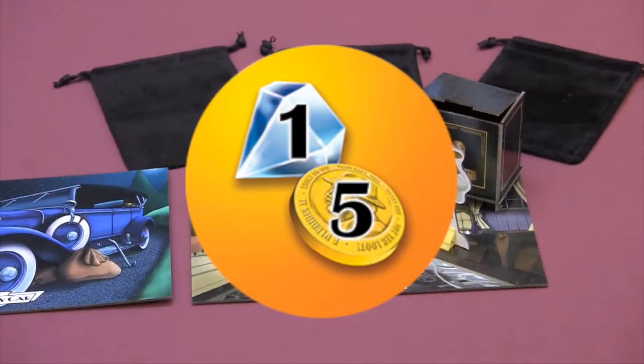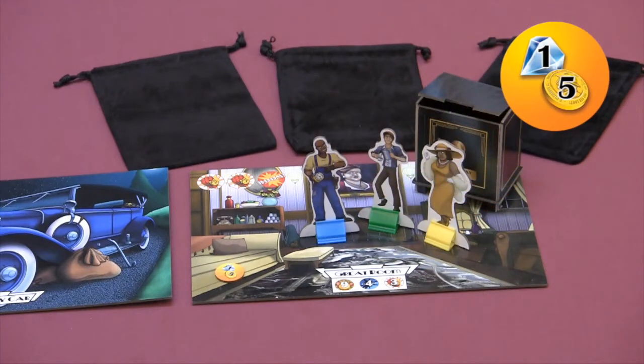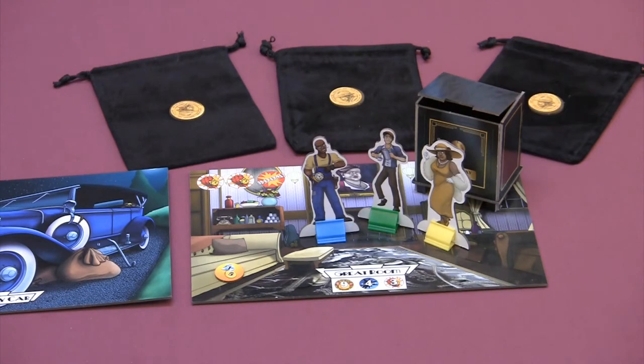If you draw a loot token, it'll show gems and/or coins. Take that many from the supply and share them equally among all players in that room. Each player receiving loot puts it on top of their stash bag. Any leftover loot is placed on the room card. Gems are worth five and coins are worth one. However, players never make change — gems are shared equally and coins are shared equally. Later, if a player leaves the room and you can now evenly split the leftover loot between the remaining players, go ahead and share it.